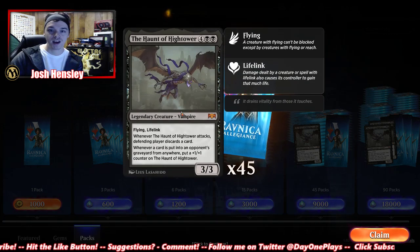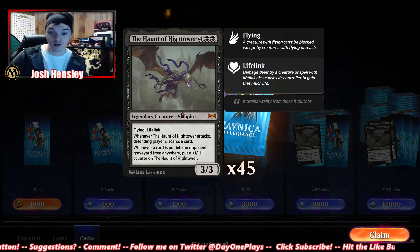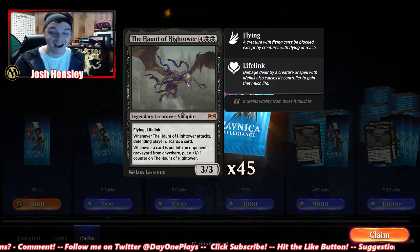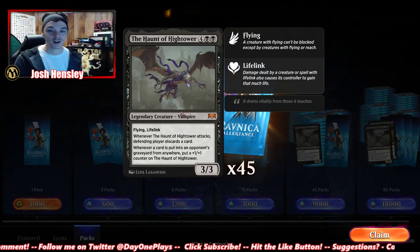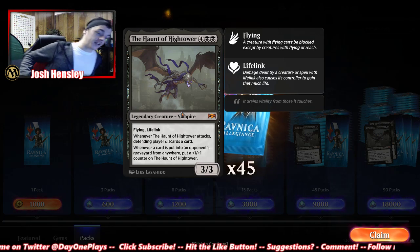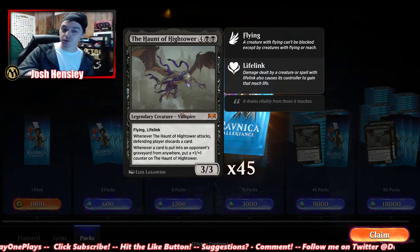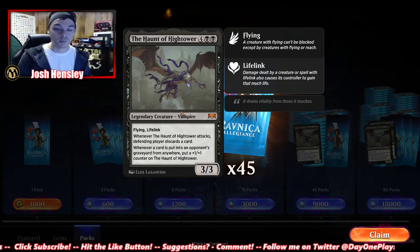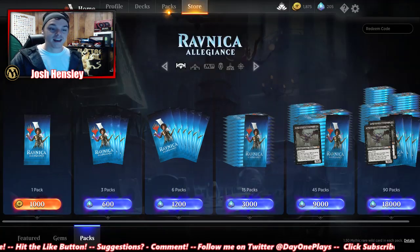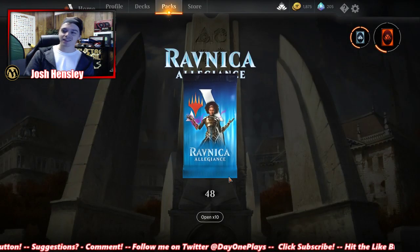We got a mythic right away — it's a six-drop with flying and lifelink. Whenever it attacks, the defending player discards a card. Whenever a card is put into an opponent's graveyard from anywhere, put a +1/+1 counter on the Haunt of High Tower. Thank god this is a legendary creature because this thing is super strong — flying, lifelink, they're discarding, and you're putting +1/+1 counters on it. Super strong card. We'll definitely test that out later, but right now it's all about the packs — we got 48 of these bad boys.